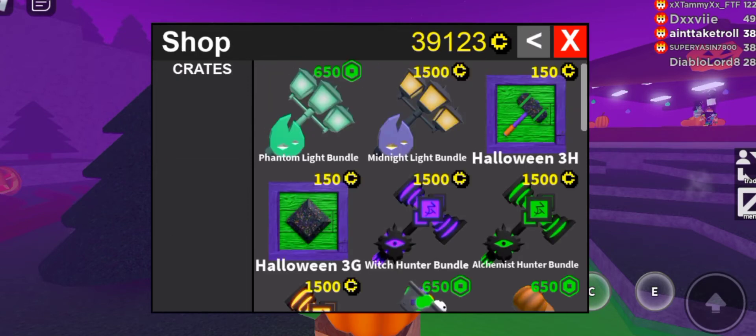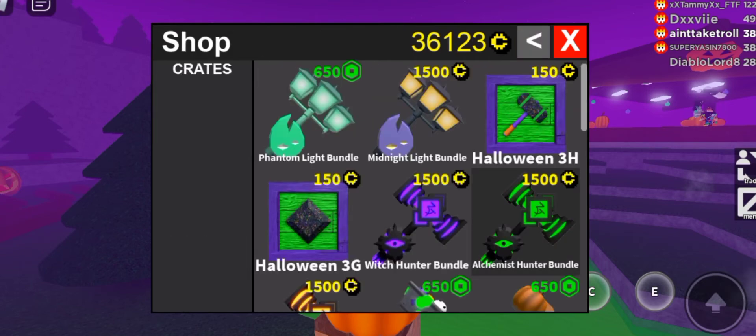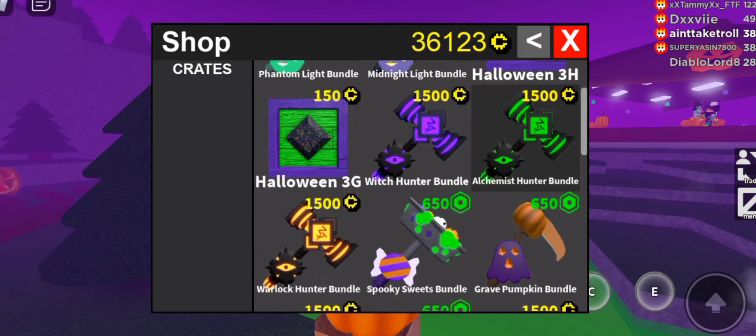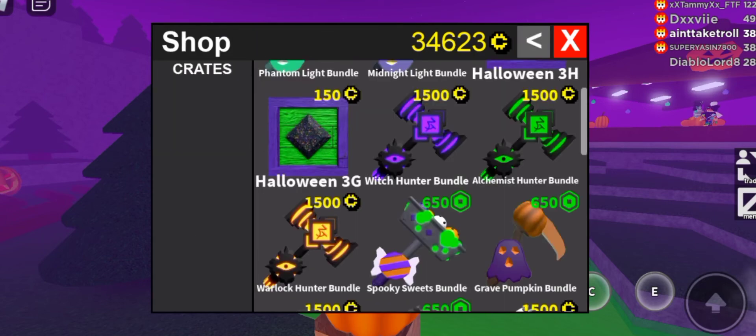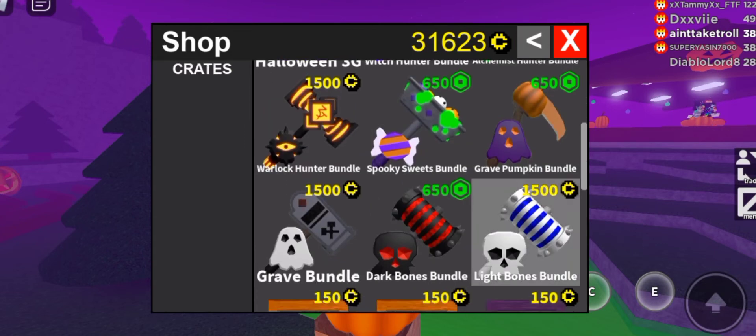Honestly, I prefer the previous Halloween's hammers design compared to this year's. This year's legendary hammers were a disappointment. We've had Dark Bone, Slice, and amazing hammers like Spooky, so I was expecting something that would outshine those, but sadly this year's legendary didn't have that wow factor. Let me know what you guys think about this year's Halloween crates — was it a hit or miss?